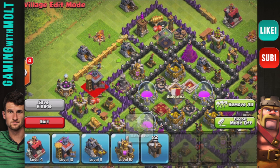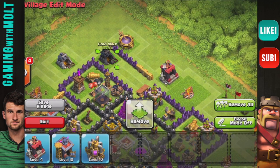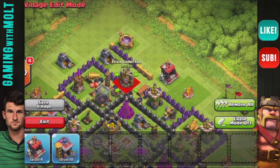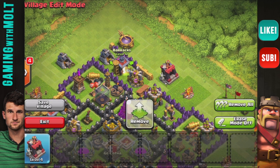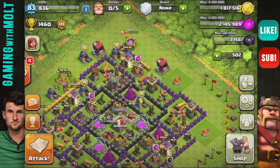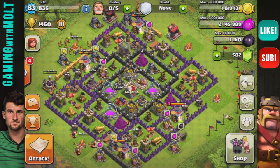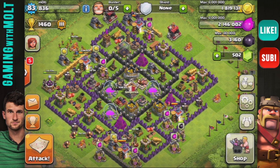We're going to keep working our way around, bring in a builder's hut and then another builder's hut, and with these walls we are just going to protect this little area as well. We'll save the village and zoom out to look at it — as you can see the wizard towers are spaced in a square around the base, the air defenses match, the mortars are triangulated, the teslas are spread out, and there is really good wall coverage that helps protect the storages and keeps troops from getting in too easily.